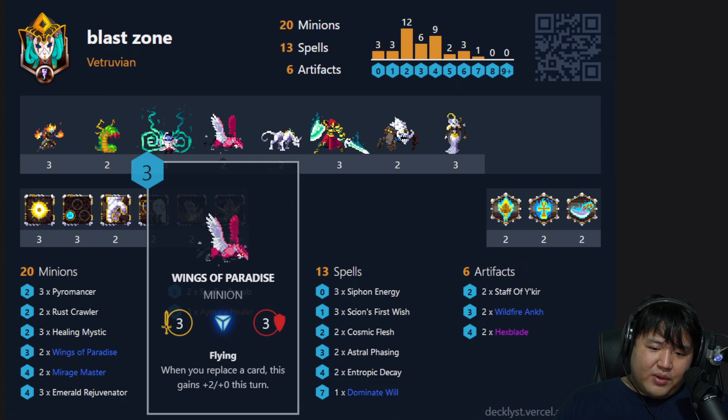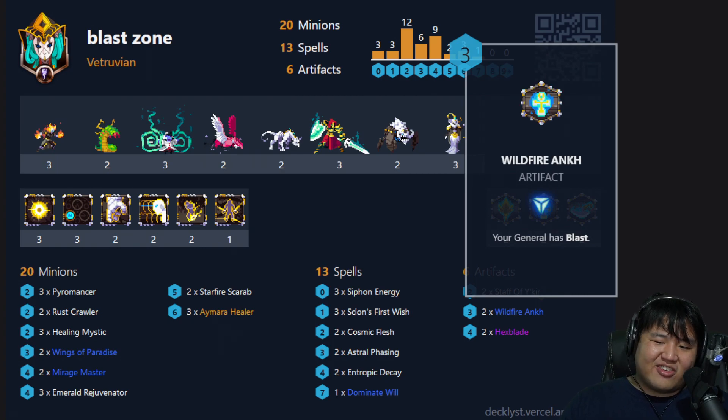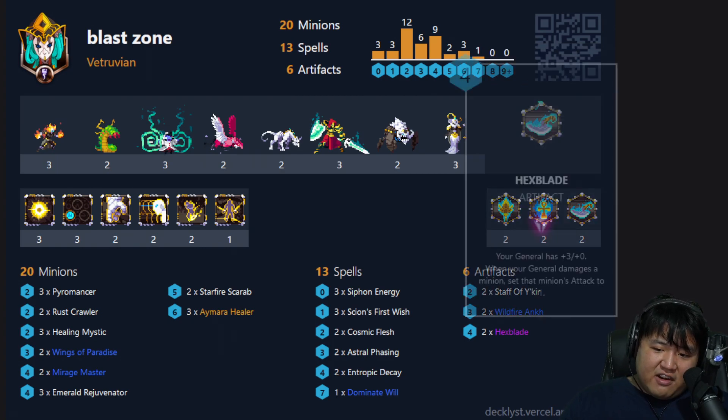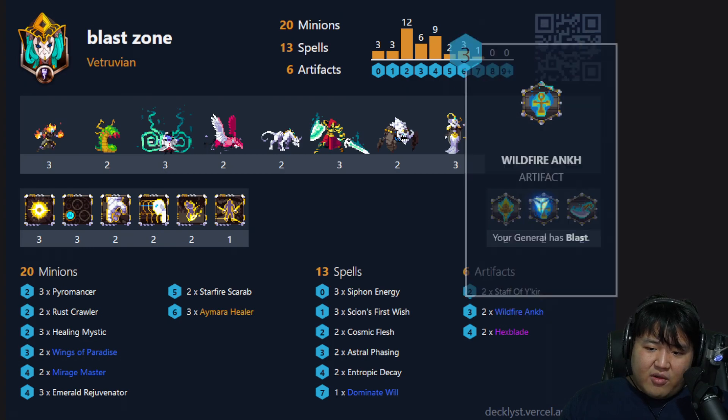Speaking of Flying, you also have Wings of Paradise, which can maneuver all around the board and deal an easy five damage to anything you want with its effect. But of course, the most Vitruvian thing about this deck is the artifacts — we're not content to just let our minions have Blast. We must have Blast ourselves, and we can even buff ourselves with Hex Blade and Staff of Yakir so that we're doing massive damage with our Blasts.